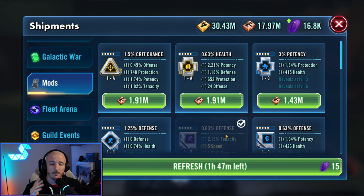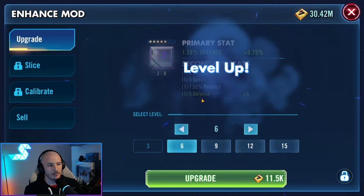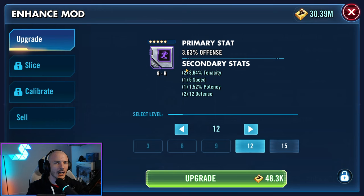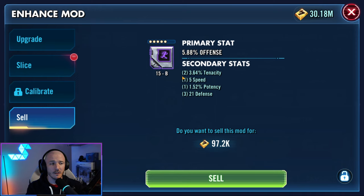If a mod in the store was gold or purple with 4 or 5 speed, I'd buy it, then go into my inventory and roll it up. For example, this purple speed square with 5 speed: I'll take it to level 3 — got defense flat, not good. To level 6 — it rolled defense again. That's already two non-speed rolls, normally the maximum I'd allow. Even at level 15, it only rolled the base of speed. I'd just sell it. If it had rolled like 14 or 15 speed, I would consider taking it to gold and then into 6E modding.